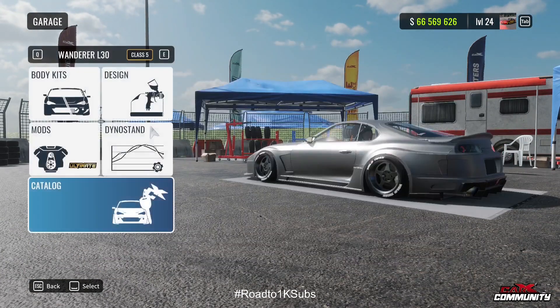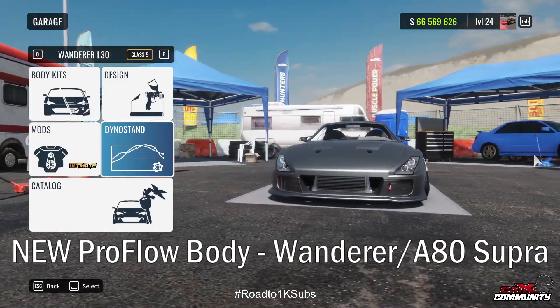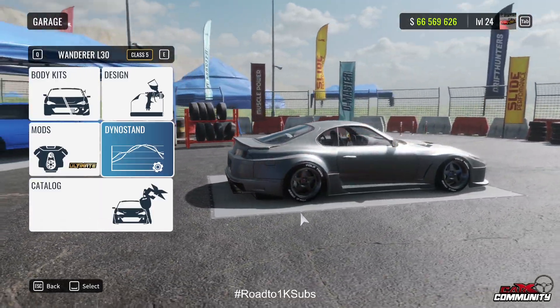On to the Supra — same body kit that Jack Shanahan is using in the Russian Drift series. This is really cool looking. Really like this. It's rather impressive looking body kit, love the addition.